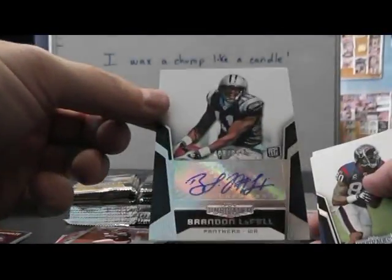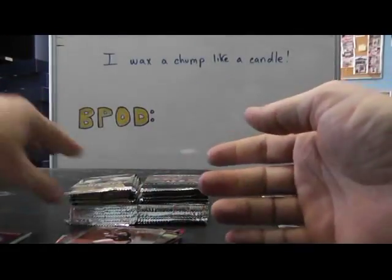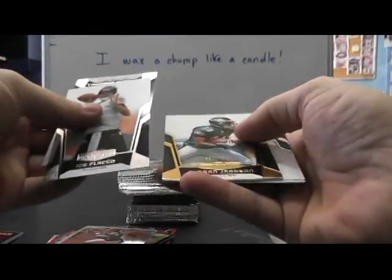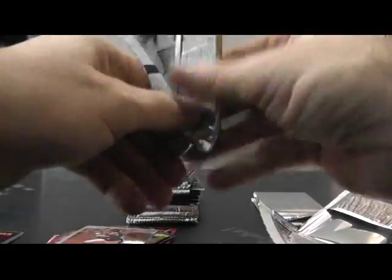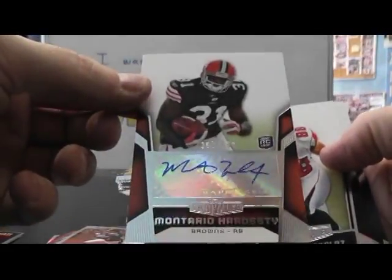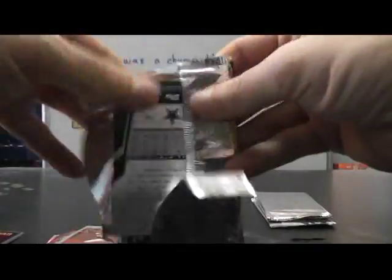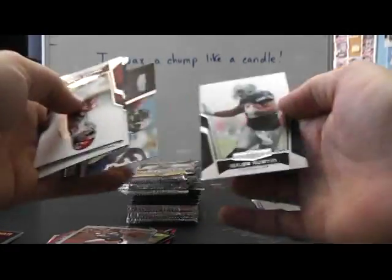Autograph Brandon LaFell, numbered to 680. Just base. 9.99 Carlton Mitchell. Just base. Just base. Thick one, DeShawn Jackson, 7.59. Autograph Montario Hardesty, numbered to 480.